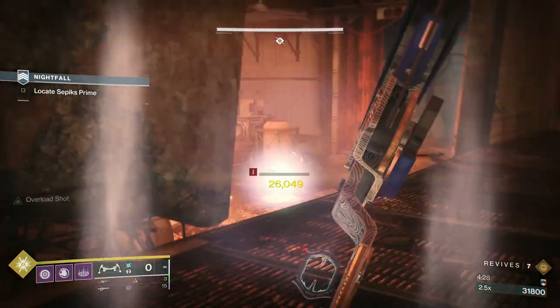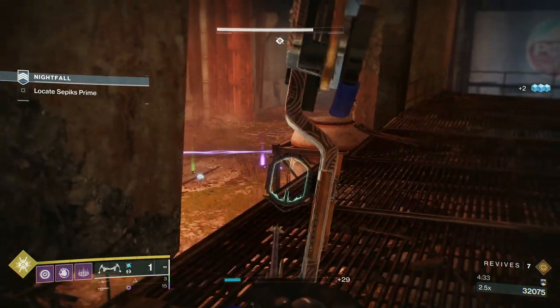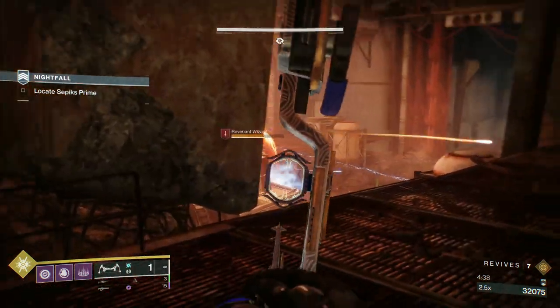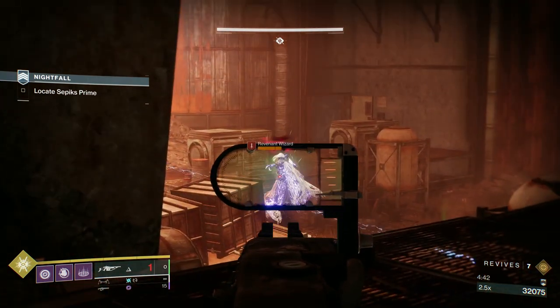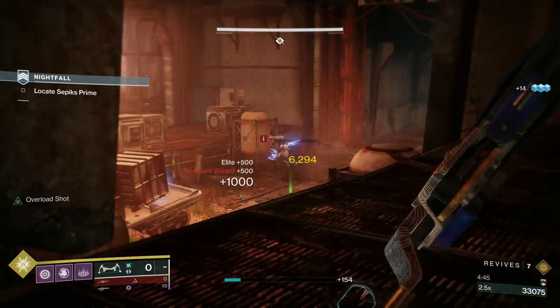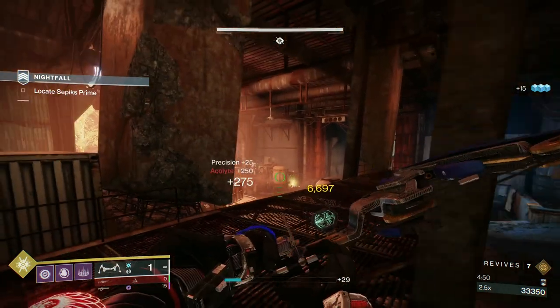And I've found this season, especially since the 30th anniversary, that some of the stuff I've seen happen in the dungeon has been a little bit weird. The reason I'm not being so aggressive — and this is the first top tip for this GM — snipers. They're not your friends.